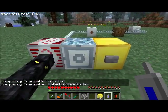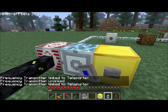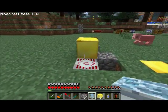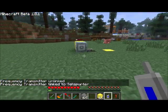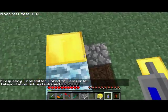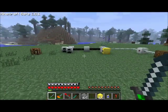Now just create the connection again by right clicking on the first teleporter and then right clicking on the second. You'll want to pick up your teleporters first, lay them back down, make sure your frequency transmitter is clear, and then right click on the first and right click on the second. Now let's give this a shot by standing on our teleporter here — we'll activate the button, and we've teleported over to our cabling system. And if we activate this button, we've teleported away again.